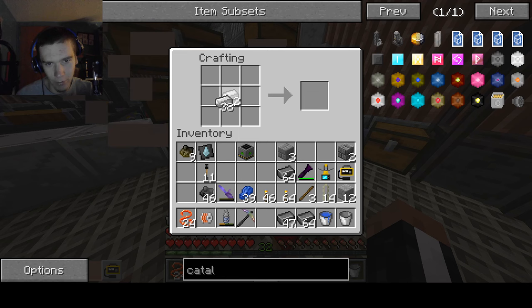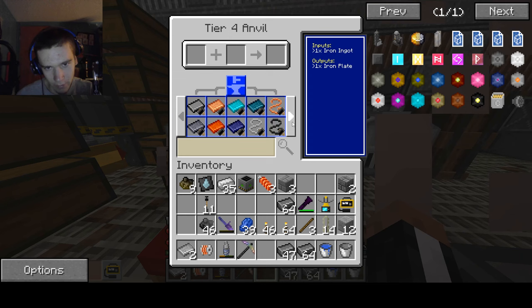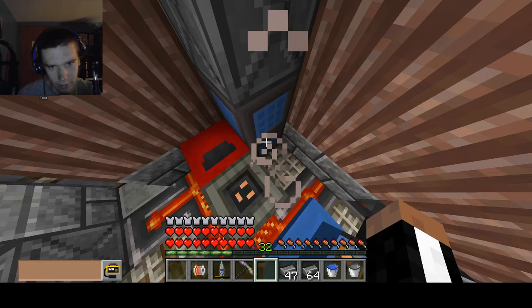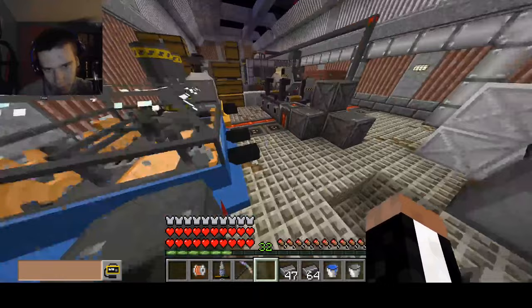We need to make actual iron at some point — that's a good idea. Wrap this around, take those, make some iron plates, boom. Make some coil — boom. So I got this, which is a large mining drill template. I don't need that.